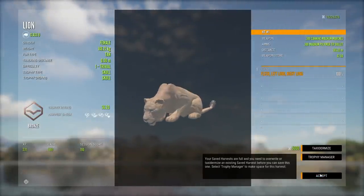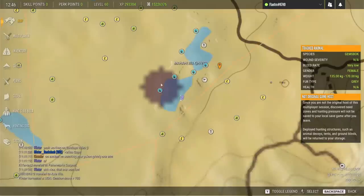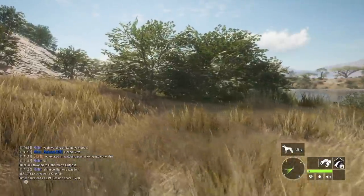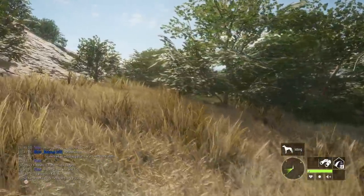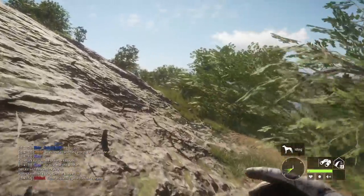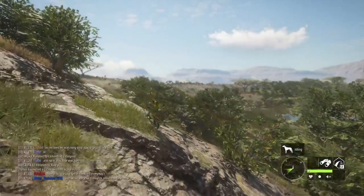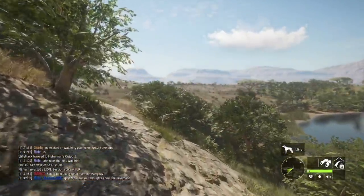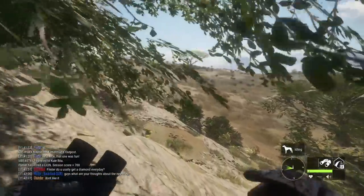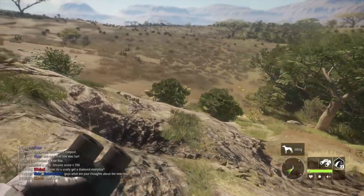It goes back to the example from yesterday's video - whether it's lighting, distance, or anything, that can make it maybe not as obvious that it's a rare. You wouldn't mistake probably an albino lion for a common, but a dark brown or a blonde if it's in the brush or in the shade a little bit, it can look common. I just about passed over the brown bear - there's a legitimate chance that if I wasn't recording, I wouldn't have shot it because I wouldn't have bothered to talk about that tactic of just shoot stuff and make sure. Good chance I walked right by an albino brown bear, one of the rarest things in the game.